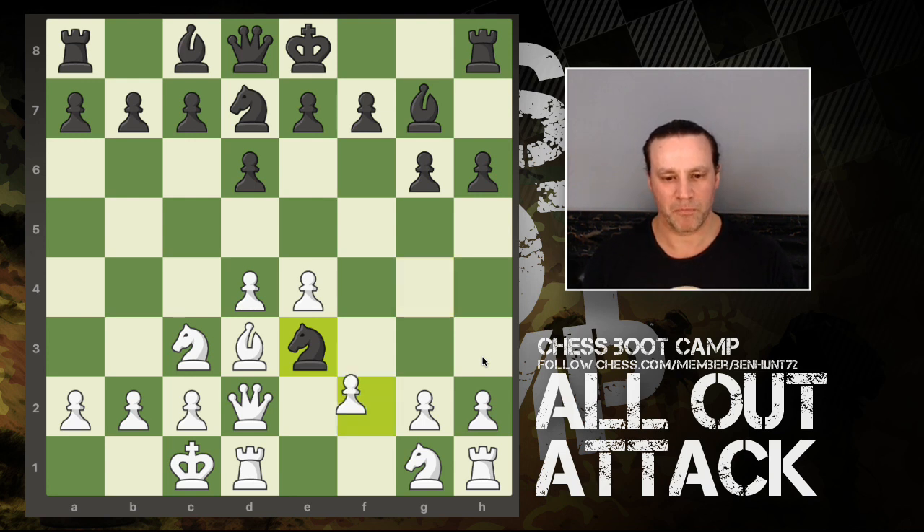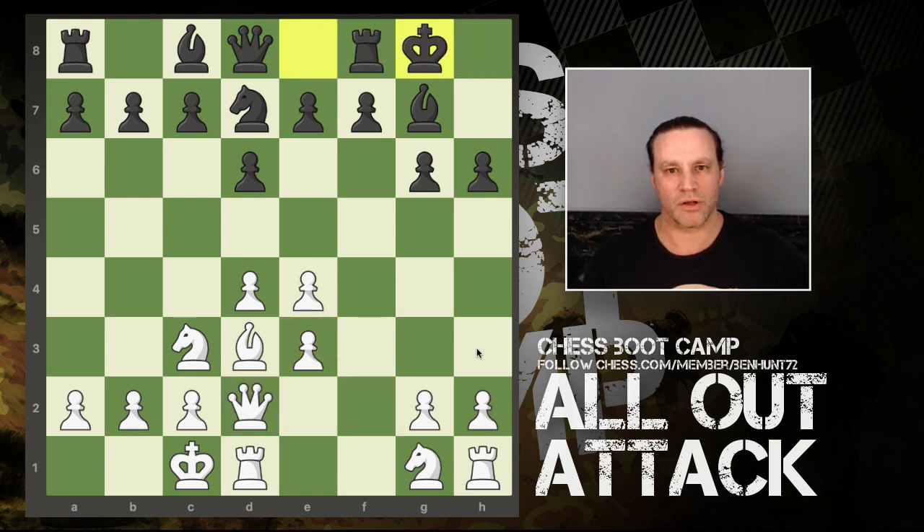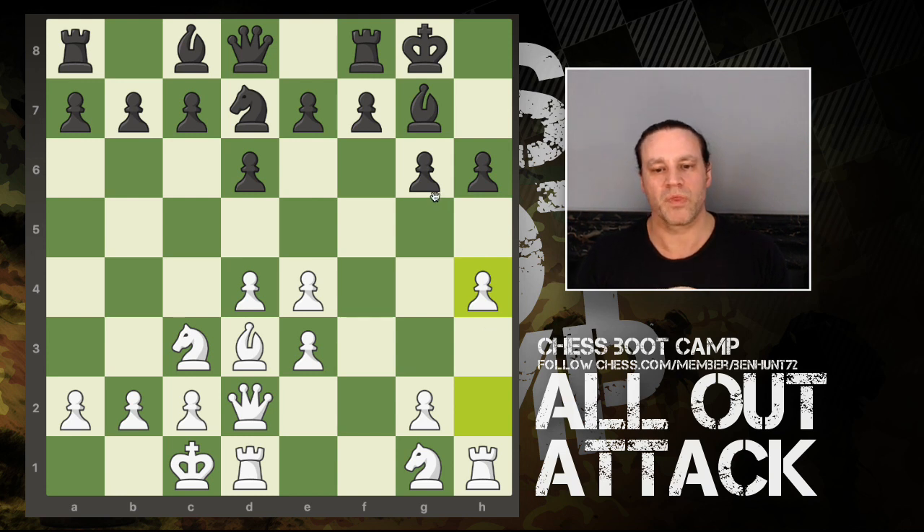Black does proceed to remove my bishop and now I recapture with the f pawn. One issue is that it blocks in my queen a little bit. Black goes ahead and castles kingside and I'm quite happy about this. In this game the engine thinks I go about two points down in score during the middle part, but I'm not concerned - the engine rating is not the thing you should be most concerned about as an improving player. We're not here to play with perfect accuracy or follow all the theory.